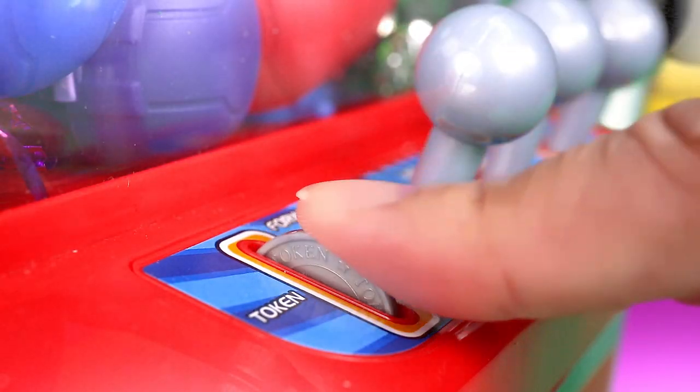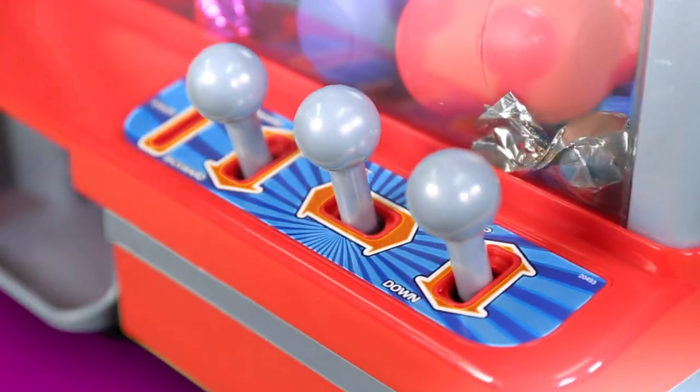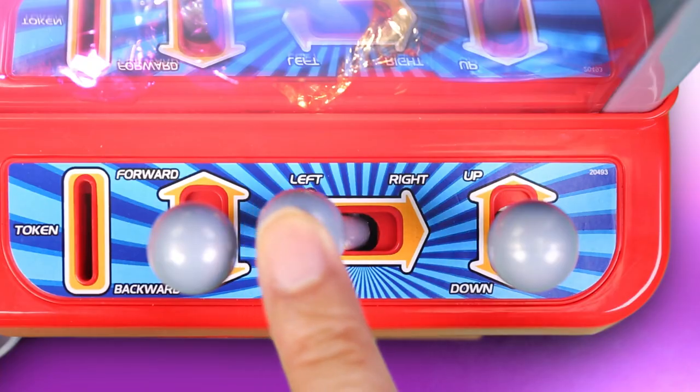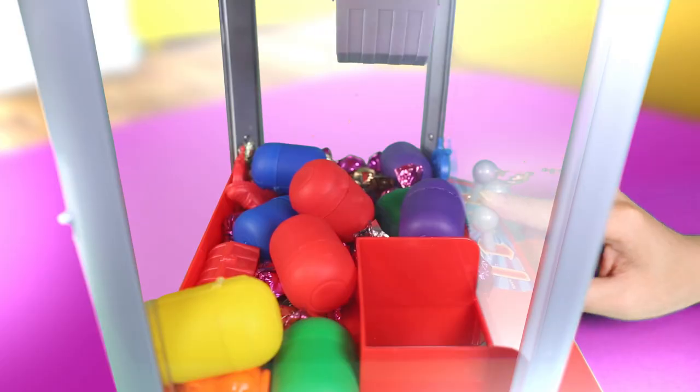Insert a token and the machine comes to life. The game features a motorized claw crane that is controlled using the three joysticks. Move the crane forwards and backwards, left and right, and up and down, as you try to position it just right to snatch up a prize.